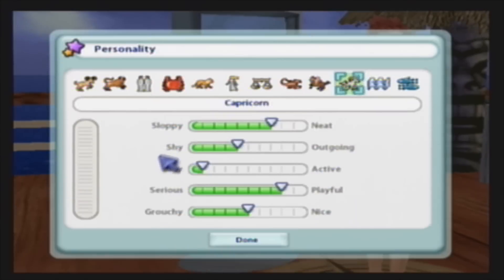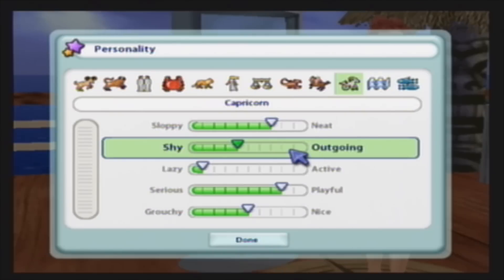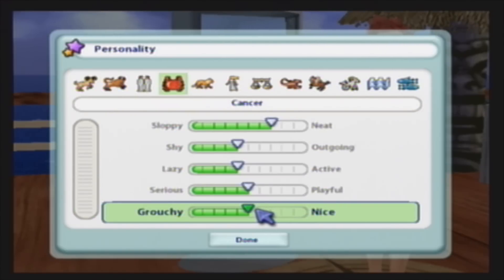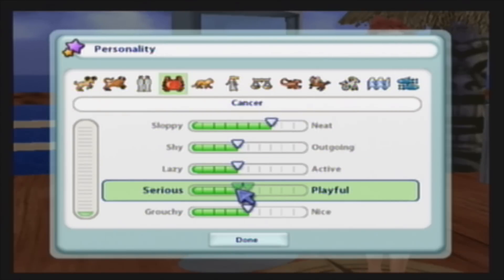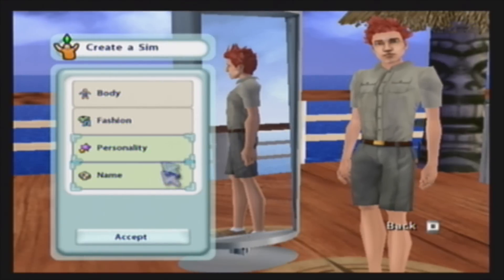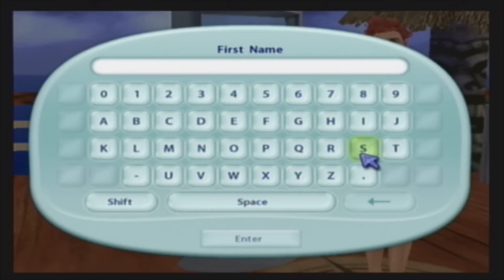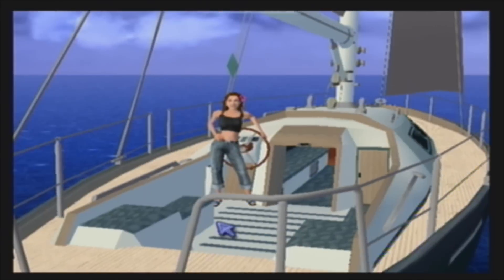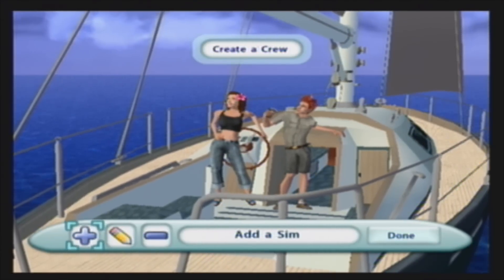All right, personality — let's make him even more active than that. I don't know how to be serious. All right, we're good. For his name, he'll be the Jack to our Trick, but I don't want to give him the same last name. We'll just call him Jack J — such a great last name, right? All right, this seems good to me.